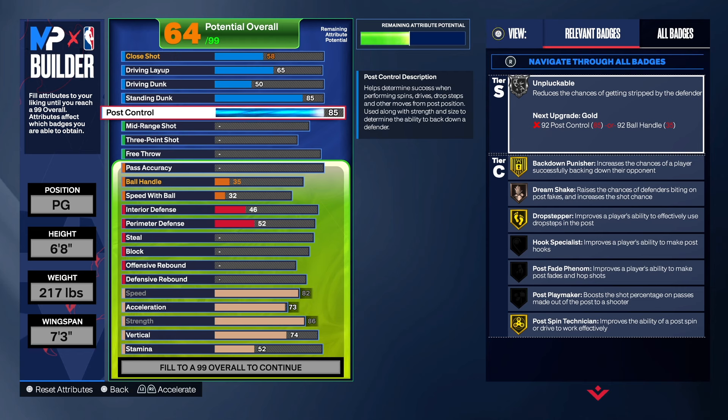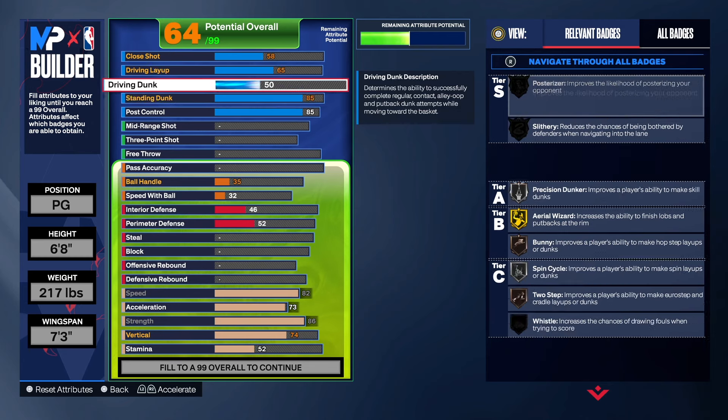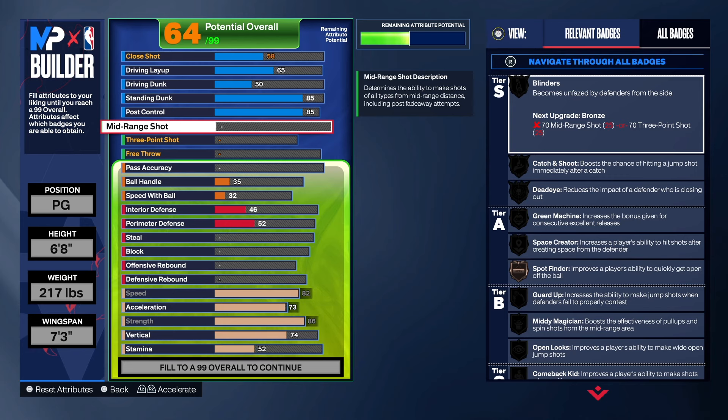Coming back up, we got gold back down punisher, gold drop step, gold post spin. We only get silver unpluckable — if you want to take that post control up to 92 you could get gold unpluckable, but you are 6'8" so you can't get it with the ball otherwise. As far as the standing dunk, we do get silver fast twist, silver rise up — so we're looking good for finishing. Don't worry about being able to dunk, because you will be able to dunk — you're six foot eight with a long wingspan.